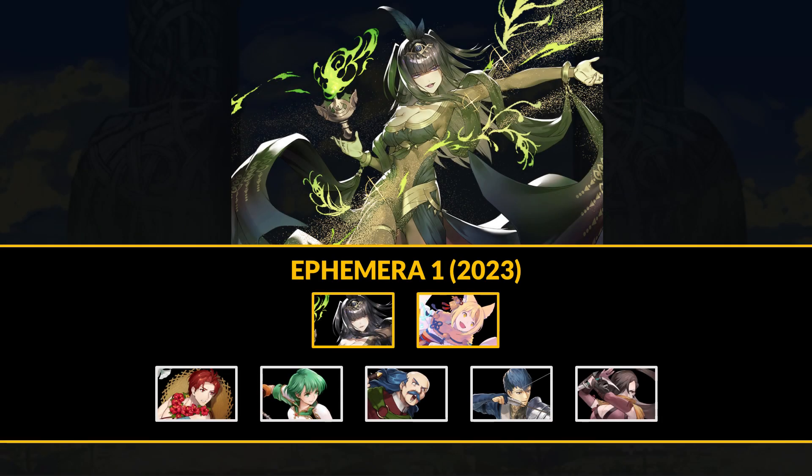A new year means we have cycled back around to Ephemera 1 Divine Codes. In update 7.1 we have a new batch of common manuals to buy. Let's go over what's on offer and what's worth grabbing.